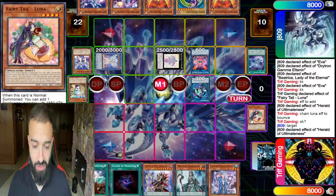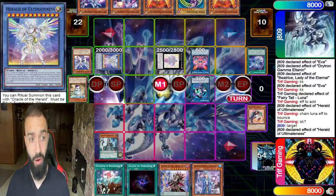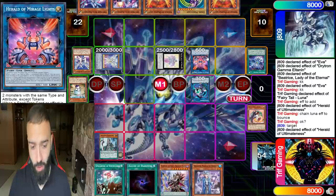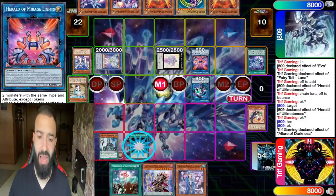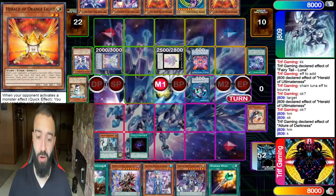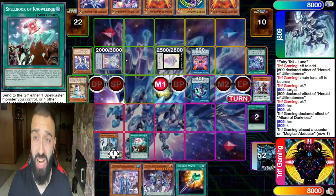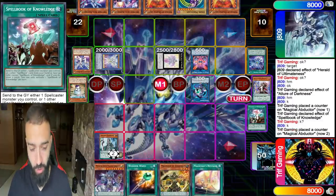Next, scale Magical Abductor. He's using a very strong logic here — he's thinking: if I somehow magically get three spell counters, negate spell effects with Herald of Mirage Lights. I'll just rely on Herald of Mirage Lights. Activate Magical Abductor — Ultimateness activates, gonna negate everything. He's like, no, I only have two negates left, let me be very safe. That's one counter on Magical Abductor. He negates via public knowledge reasoning — he doesn't want me plussing too much. We're at two counters now. Magical Abductor — he has two negates left.